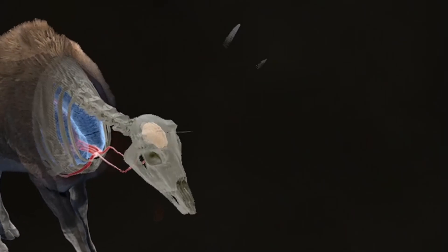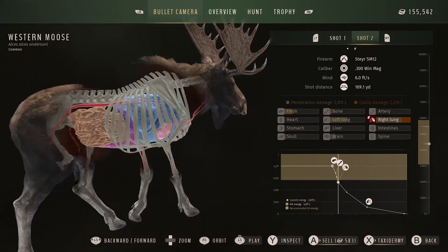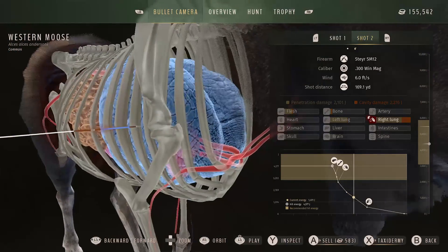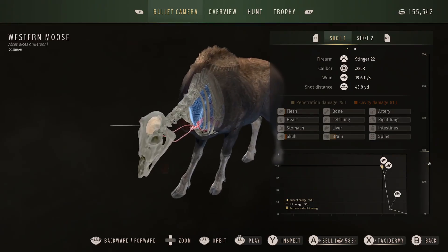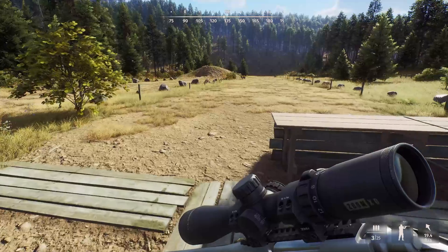Anyway, we hit a bone so that affected it a little bit. We got a double lung, and checking the hit energy box in the bottom right corner — current hit energy vs. recommended — we are dead on the money. Penetration was good, it passed. Next on the list we have the Remington 700 Long Range, also a 300 Win Mag.